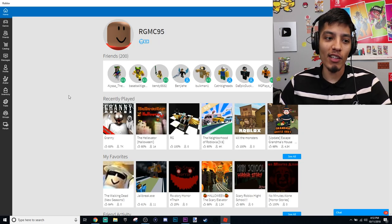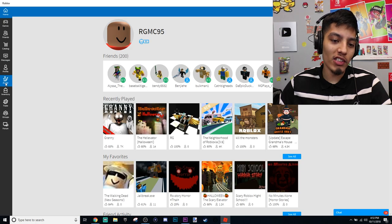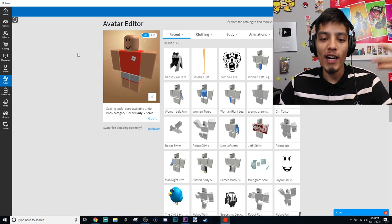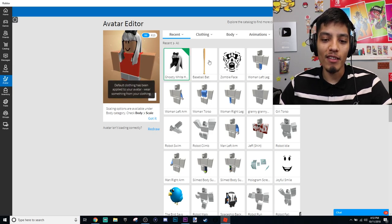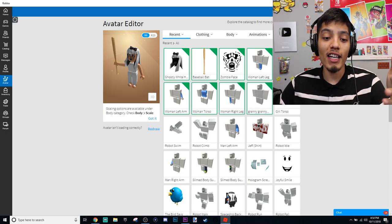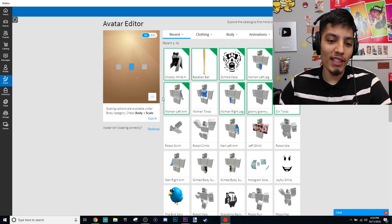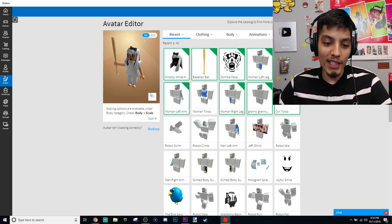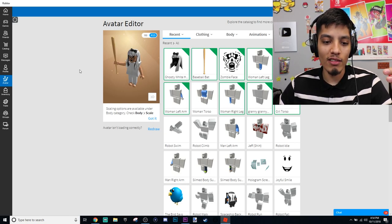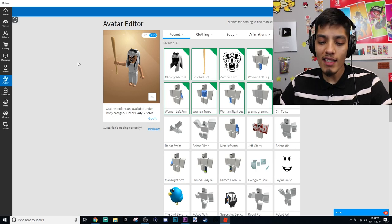I already have the Granny stuff like the outfit, so let's just go to the avatar editor and turn the outfit on. You guys can see my best replica of Granny - we've got the hair, the bat, the face. Let's put on the woman body and arms. There you go, we've got the gown, the Granny gown. It's pretty insane! I didn't click it right - there you go. So this is the Granny account.